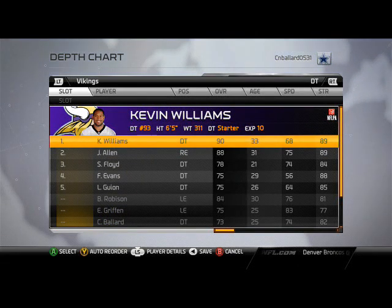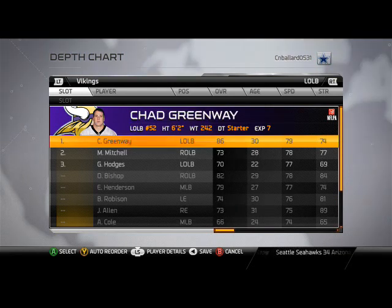Remember how the Tampa Bay Buccaneers used a four-down lineman set with an athletic defensive tackle like Warren Sapp who could dominate both the inside and outside with speed, agility, and pure strength? That's the same philosophy here.